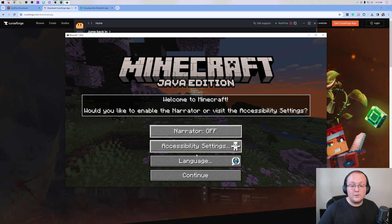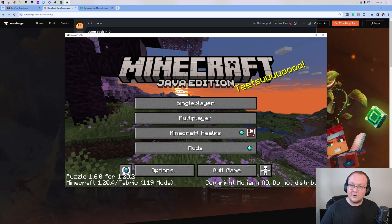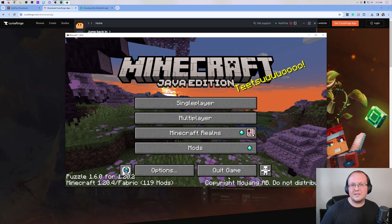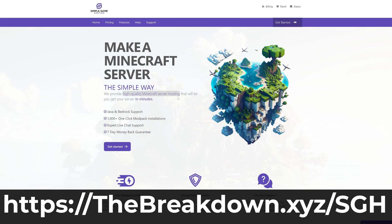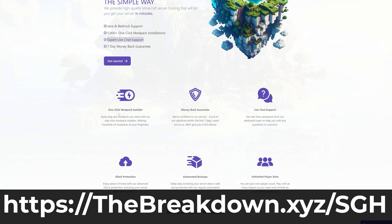When you first log in, you'll decide if you want the narrator or not, then click Continue. From there, it's kind of just like normal Minecraft, but there are a few settings you can change. Let me show you what this looks like in-game. We can do this on this Simple Game Hosting server, which is our company and the sponsor of this video. Go to the first link in the description, the Breakdown.xyz/sgh, to start your very own Minecraft server.